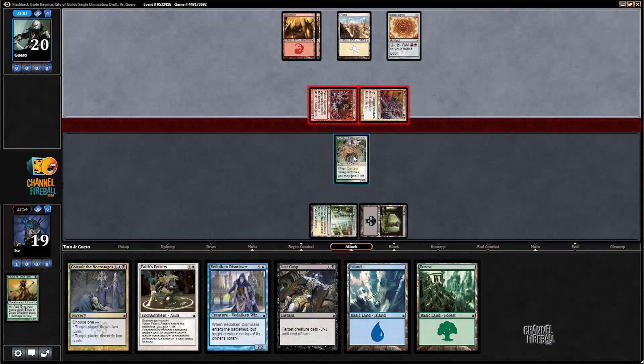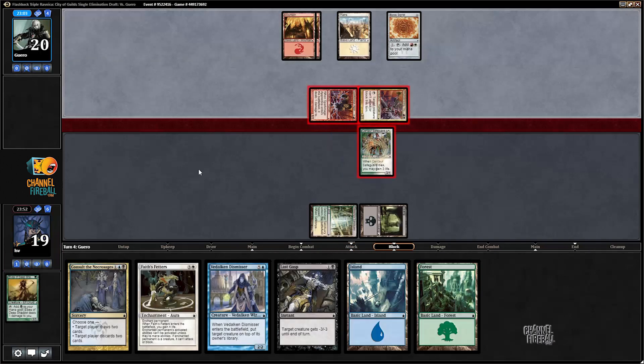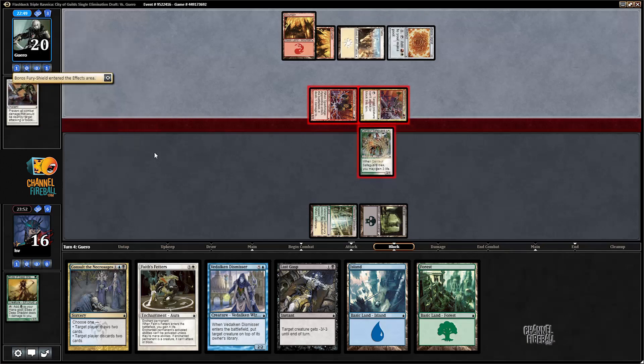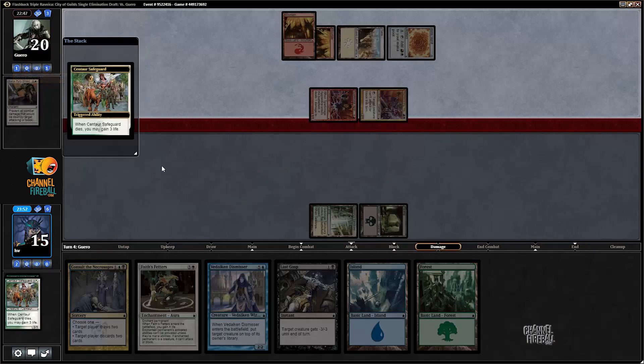They're attacking with both — definitely block Thundersong Trumpeter. If my opponent has a trick they have a trick. Otherwise I trade my three-one for their two-one with a great ability. Boros Fury-Shield, I guess, would be the trick we'd be talking about here — prevents all the damage and I take three. But now I'm gonna gain that three back.